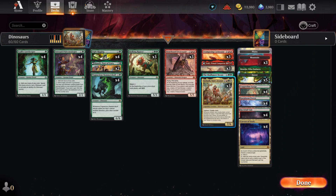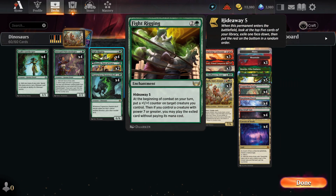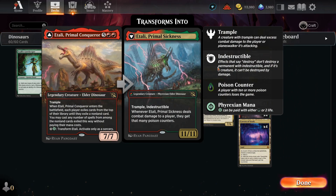The way we're gonna do that is not just by casting Gishath — we can also sneak her in with Fight Rigging. So this is a Fight Rigging deck; that's the whole idea of the old dinosaur shell. This time we run Gishath, but we also have Etali in case our opponents have control — we'll take their cards and play against them.